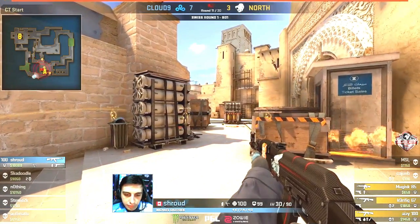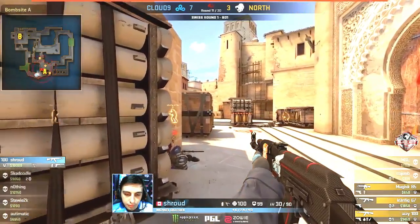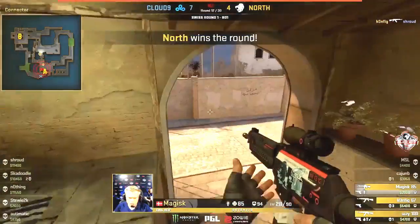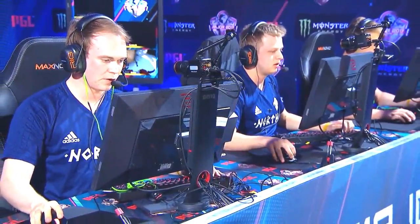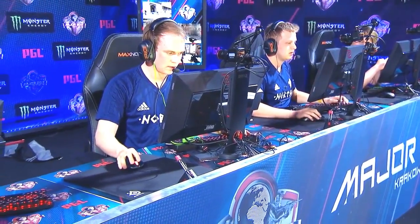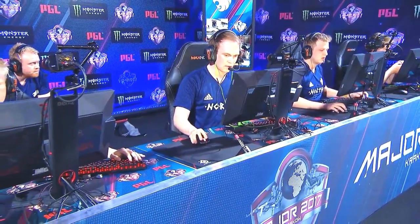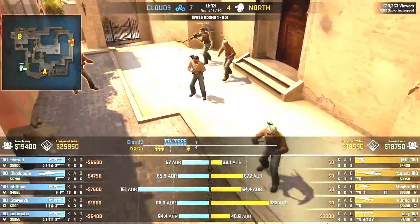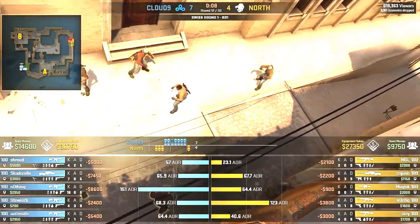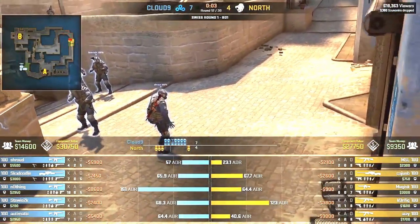Shroud waiting patiently for the first opportunity. Config wins the engagement — a round for North, round number four. As you said, North did win the pistol, so this is really the first actual buy-versus-buy round win for them. The problem is Cloud9 had three players starting this round on more than 11,000 dollars, but that money disappears quickly on the CT side. If North can string some rounds together — it's round 12, they need to string all rounds together.